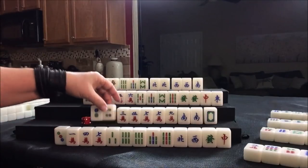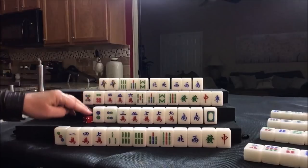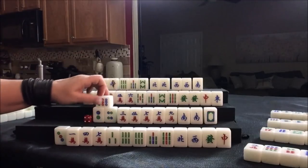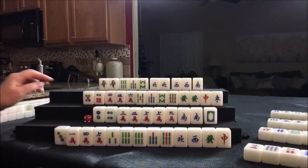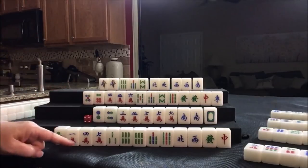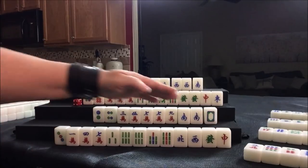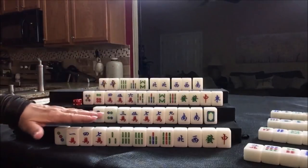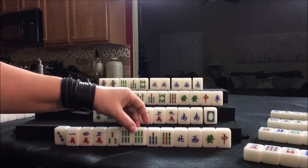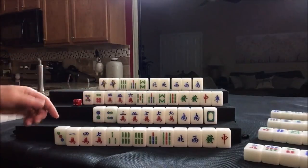Nine dot — that was the last tile of the second wall. We're going into the third wall now. Everybody should know where they're going to get their eight point minimum. It's this player's turn next — we're playing either lesser honors and knitted tiles or half flush, but they have a long way to go. They might even go defense because they don't have any pairs here — just one pair and really only one potential chow, potential pong. Really not good here.